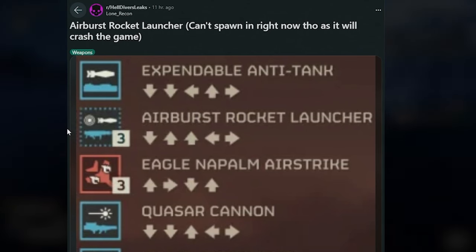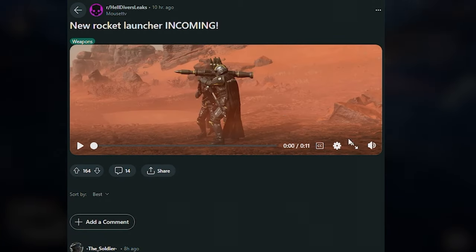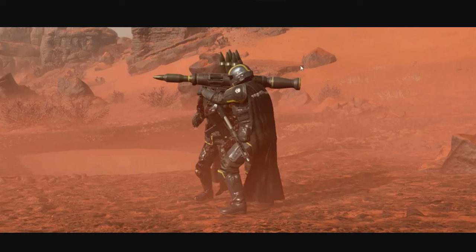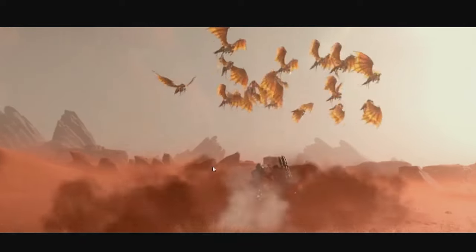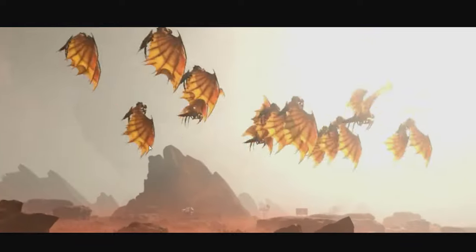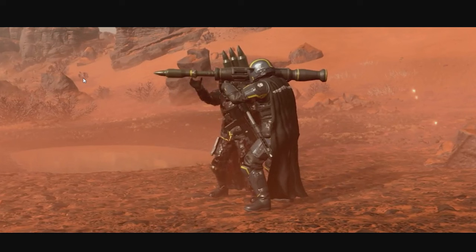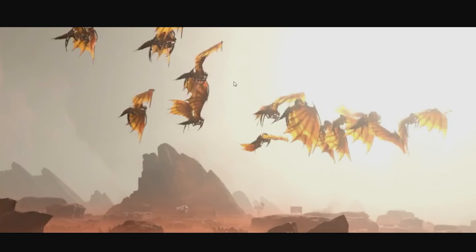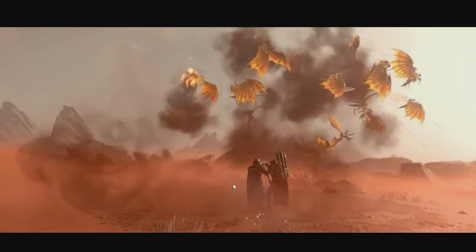It looks like the Airburst Rocket Launcher has been leaked as well. This thing is basically an anti-air rocket launcher by the looks of it. It was posted on the HelldiversLeaks Reddit — there's no actual gameplay because apparently it just crashes the game. Basically how it works: you shoot it into the sky and it causes an airburst effect meant to destroy aerial combatants. I'm assuming we're going to get this in the next few days to deal with the Automaton ships and the Shrieker bugs. It looks like you have three rockets in total and it takes out pretty much everything in the air.